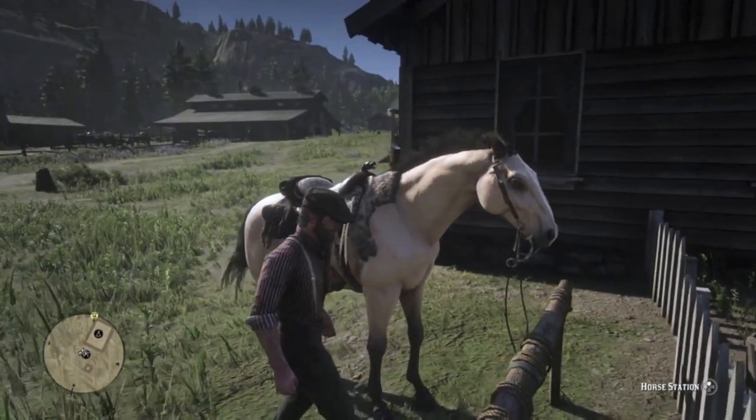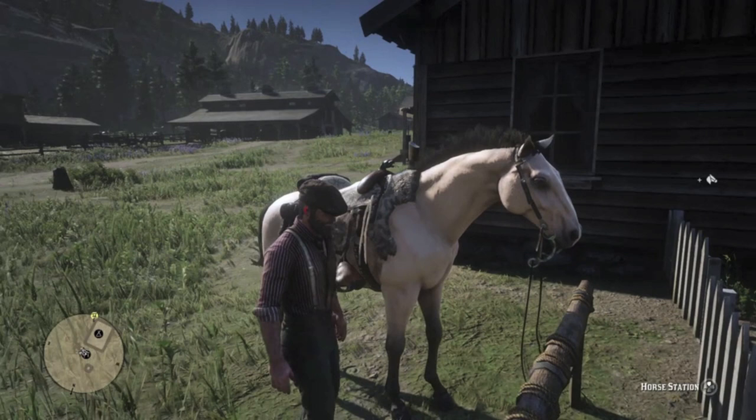Here's John at the start of the epilogue. He's just been hired at Pronghorn Ranch, Abigail and Jack are still in Strawberry, but he already took some time off and rode down south to steal this buttermilk buckskin Kentucky Saddler — and let me tell you, it was not easy.